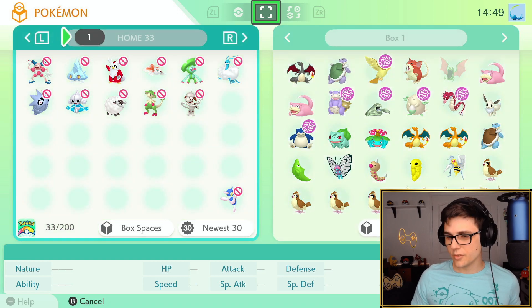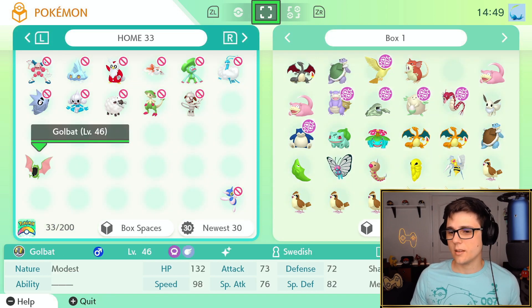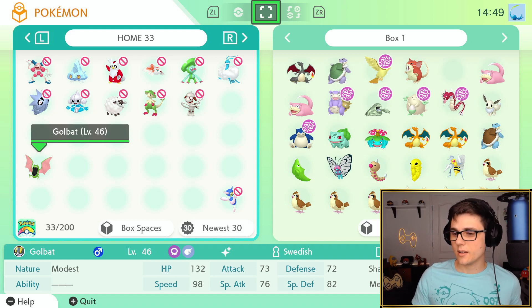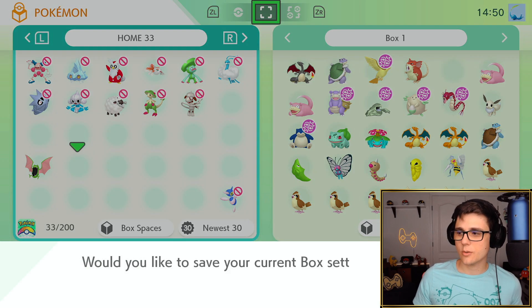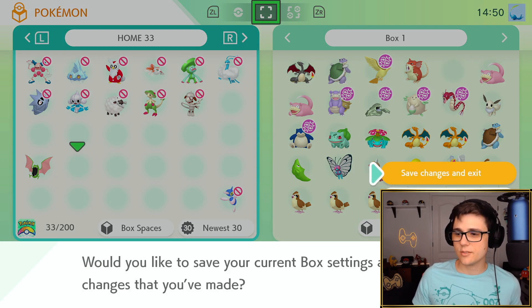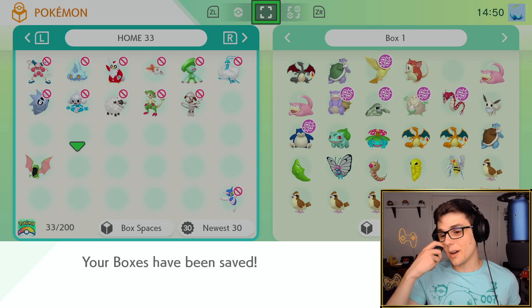Let's go ahead and move him over to Home Box 33 - it doesn't really matter where he's at as long as we know where he's at. There's our Golbat, just has some basic moves: Sludge Bomb, Air Slash, stuff like that. So we're going to leave him there, quit out, save changes and exit. Boxes have been updated.